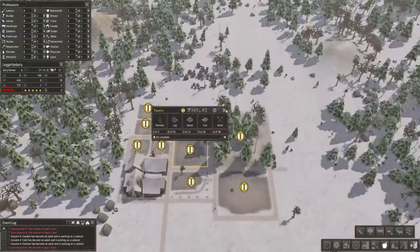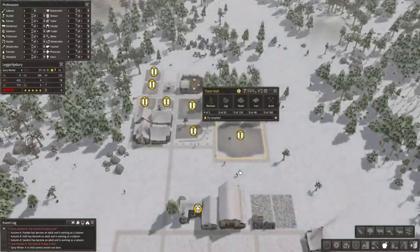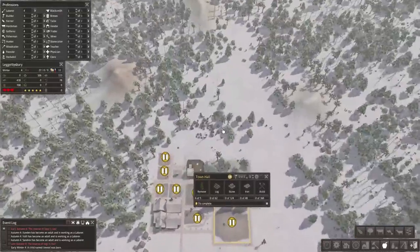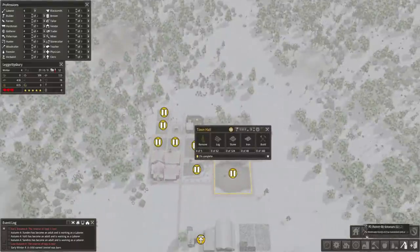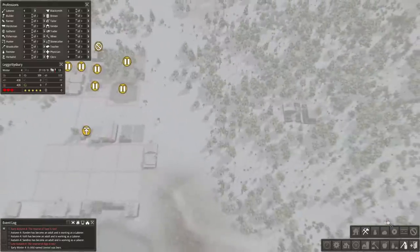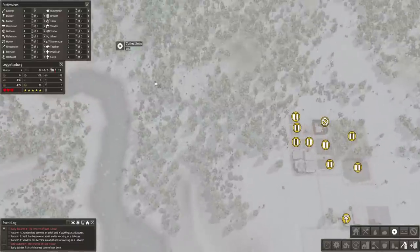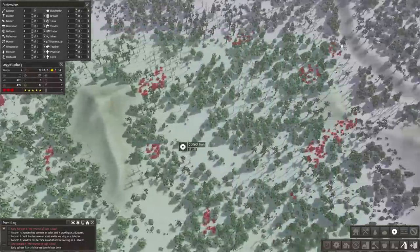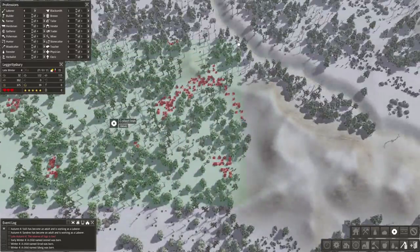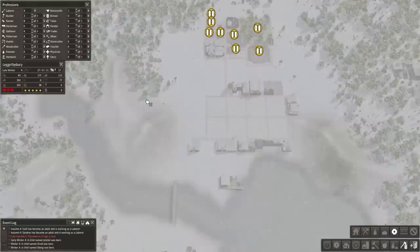I still don't want to do the tavern, and I don't think we really need the market yet. I'm kind of tempted to do the town hall though — I might go ahead and do the town hall, although it does use up a good chunk of iron compared to what we have right now. There is some more iron here. I think we have four laborers right now — let's go ahead and have them start clearing out a little bit more land here so we can get a little bit more iron.